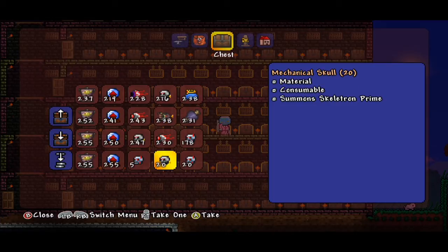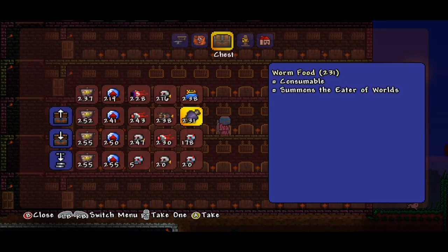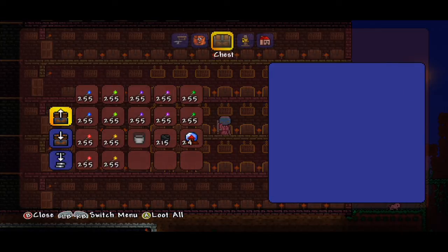We have the Mechanical Worm, which summons the Destroyer — that one's super awesome, I recommend you do it. We have the Slime Crown, which summons the King Slime. We have Worm Food, which summons the Eater of Worlds. And that covers all our boss spawns — if you need something like that, post down below.